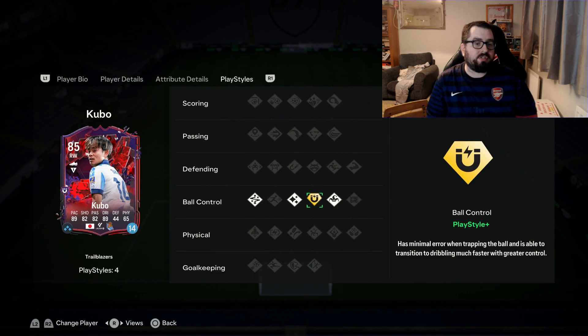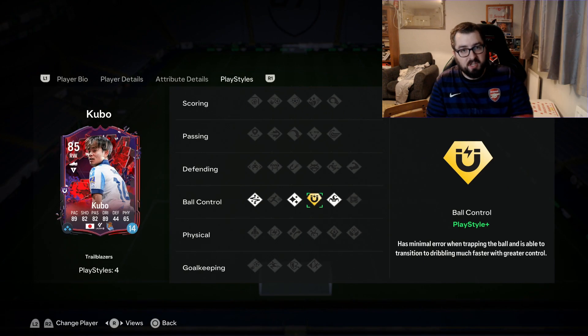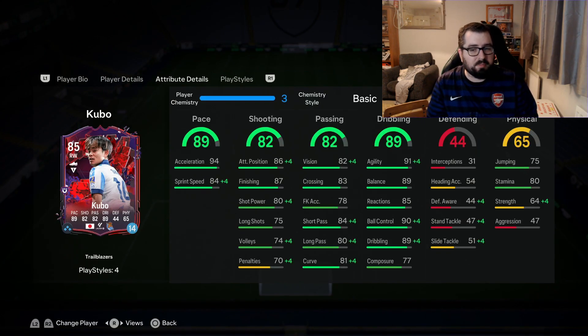But this is where the big difference happens. On his ordinary card he doesn't have the Trickstar playstyle — that's been added. And then his First Touch playstyle has been upgraded to a playstyle plus, which is hopefully going to make him a little bit nicer when dribbling and first receiving the ball. When you compare these stats to the Player of the Month, this is where things get more interesting. Face stat-wise, this card has got plus one on the shooting and dribbling, but minus one on the defending and physicality.